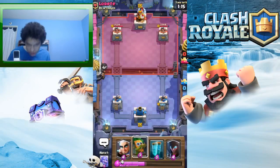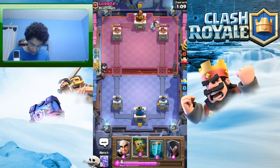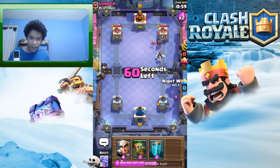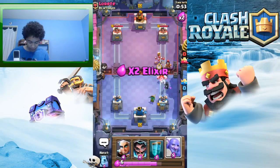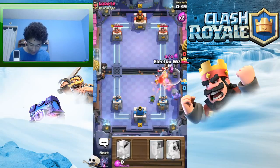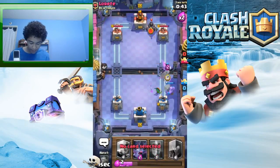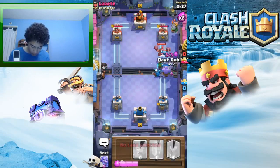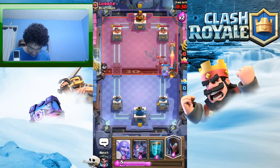Story time: I spent all my gold upgrading cards — I had like 58k and spent about 40k. The day after I spent all my gold, the royal ghost appeared in the shop and I was like, are you kidding me? I was trying to get the royal ghost for a long time, it finally showed up in the shop, but I'd spent all my gold and couldn't buy it. Now I'm just a broke boy without the royal ghost.